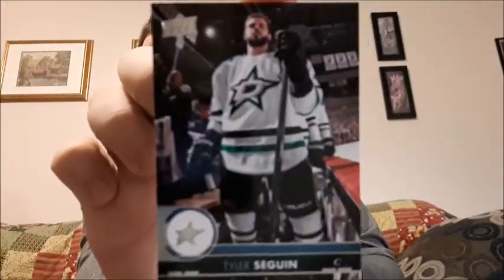Also got Nicklas Backstrom — I already have him but I'm setting that one aside because I like that player. Then I have Pecoraro — I don't think I have him so I'll set him aside — Carl Hagelin, Casey Cizikas, and Tyler Seguin. I don't think I have his base card so I'm happy I got that one.